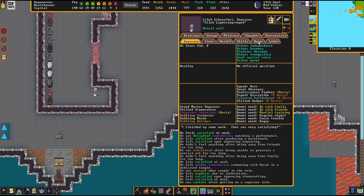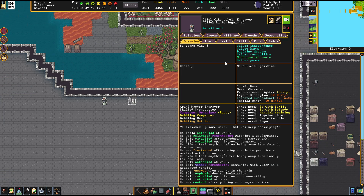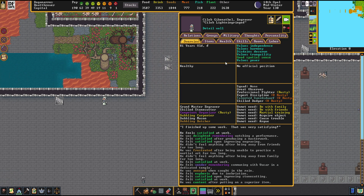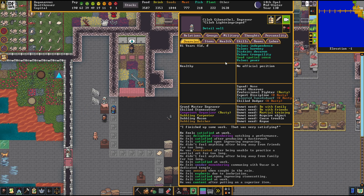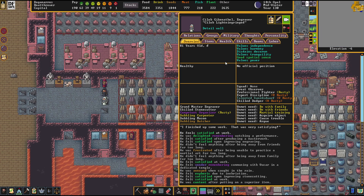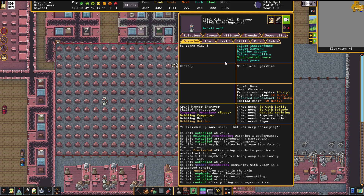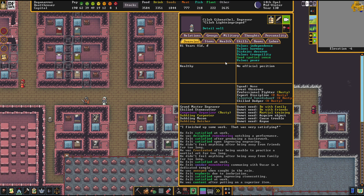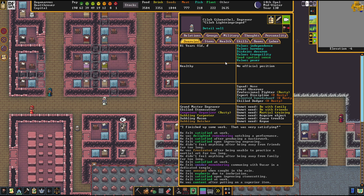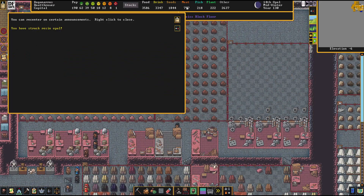He's currently engraving the bridge tomb — the place where we commemorate the many fallen of this particular incident. Let's see where he's going to stroll next. He's one of those dwarves that I like to follow a little bit more thoroughly. I guess he's preparing himself for his magnum opus in the queen's quarters. I bet that's what he's doing.